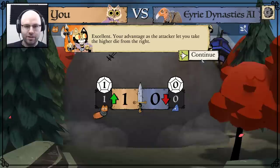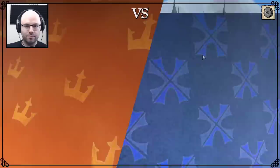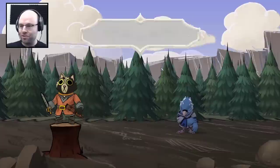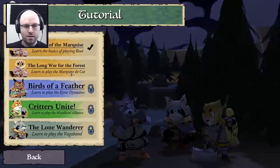Your advantage as the attacker lets you take the higher die. Your enemy is defenseless since they have no extra warriors — this means you get to deal an extra hit, so we do two hits. And you are on fire. Did we win? We have destroyed you. Well done — you've destroyed their roost, the forest is ours for now. So I think that's probably the first tutorial done. I do like a good victory screen. Tutorial complete.